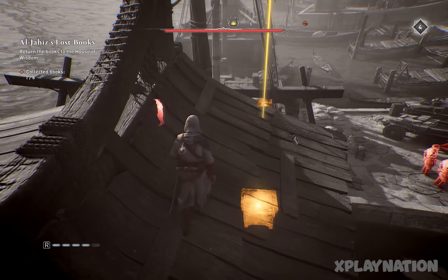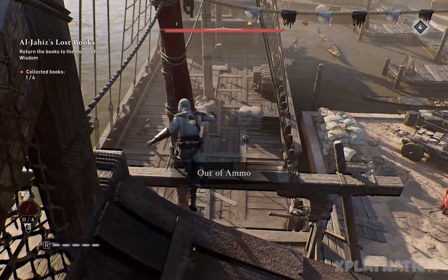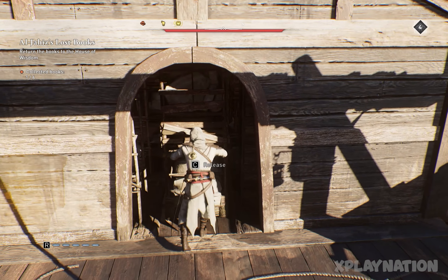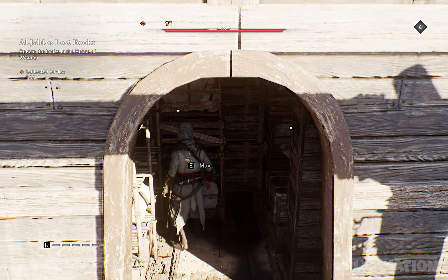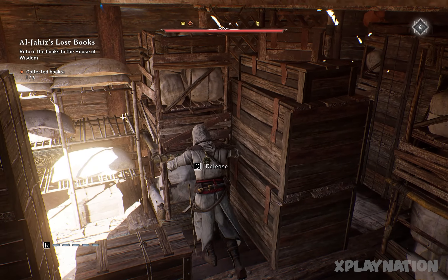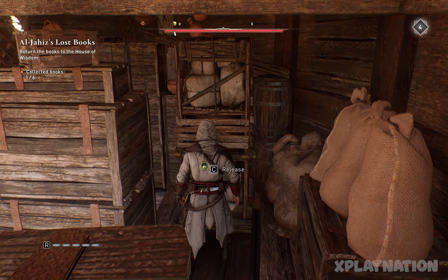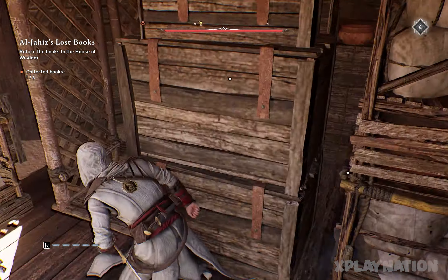There's a guard on the ship, so let's finish him off just like that. Now we can jump down. As you can see, the chest is in there, but there's a small puzzle we have to solve. Let me show you — push this block just like that, then push it like that.